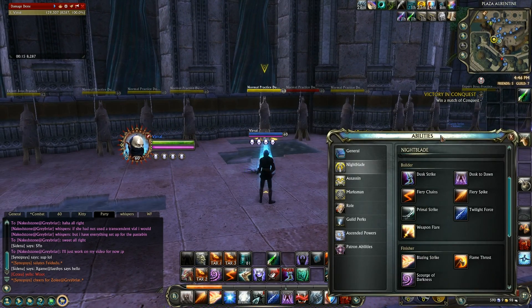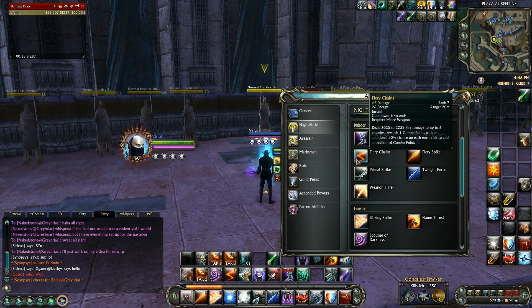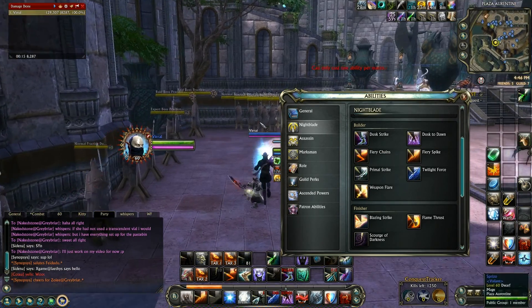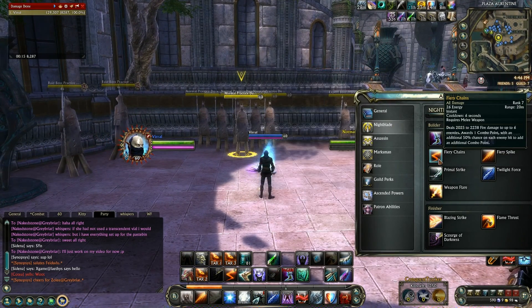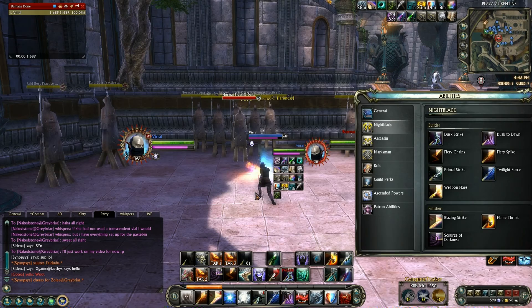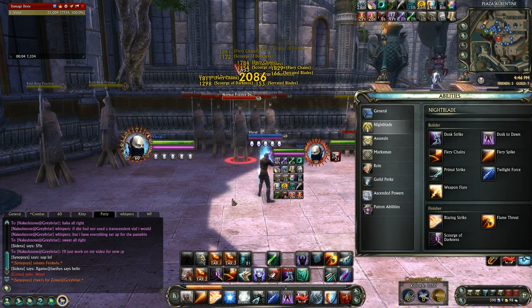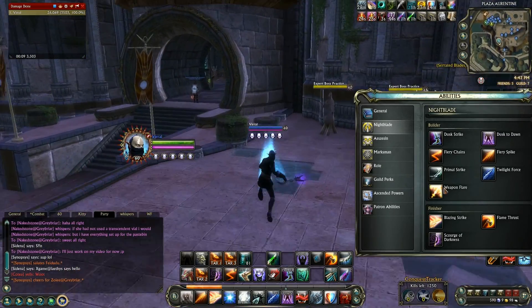You want to keep Fiery Spike up, and I like to use Fire Chains every now and then when you're in a big group because you can quickly max out your combo points with it and get a finisher off fast. That makes Fire Chains really useful in group situations.